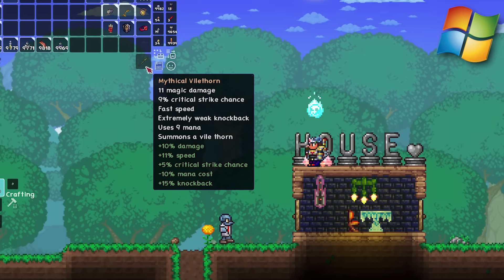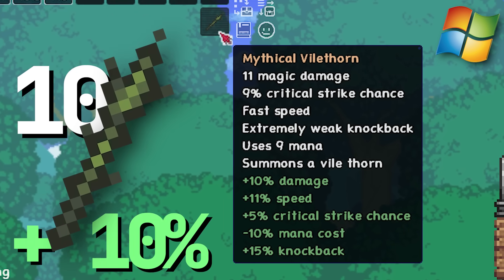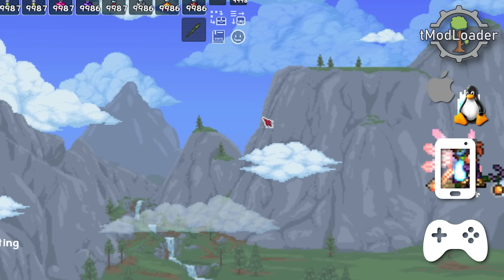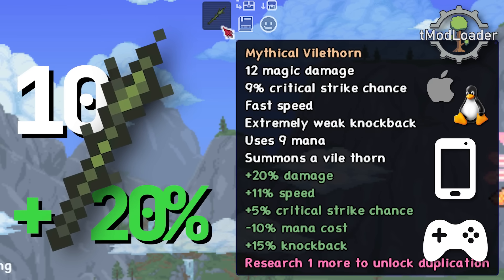On vanilla PC Terraria, the Mythical Vilethorn does 11 damage — a base damage of 10 plus a 10% boost. However, on TModLoader, and indeed any other version of Terraria, the Mythical Vilethorn deals 12 damage — a base damage of 10 plus a 20% boost.